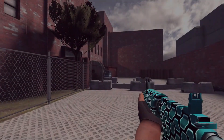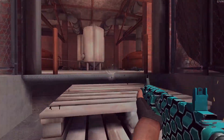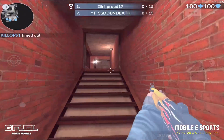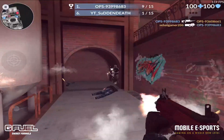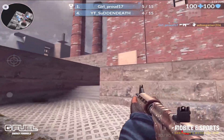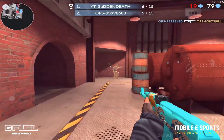Gun game is the newest game mode added into Critical Ops. You start at zero kills — at zero kills, or level one, whatever you want to call it, you'll start with the MP5. As you get kills, you'll progress through multiple different weapons, as shown here on screen, until you reach the 14 kill mark. At that point, you'll have to get a knife kill in order to win the game, so it caps out at 15 kills.